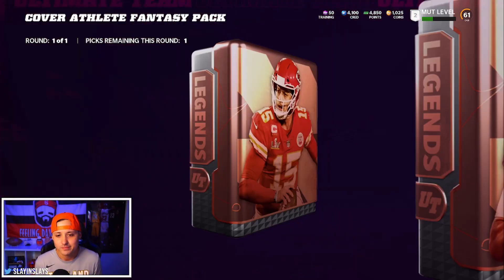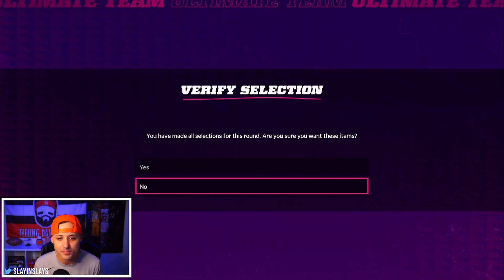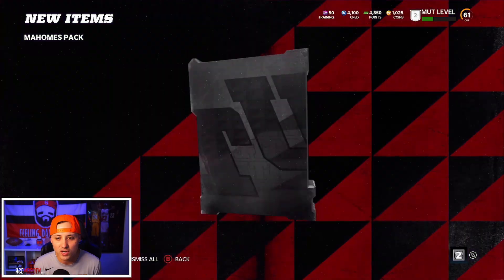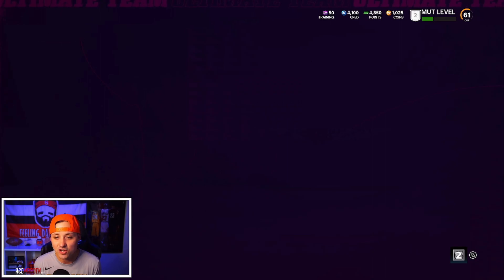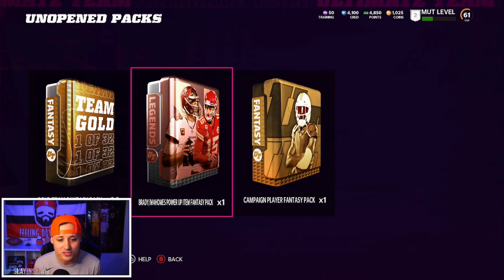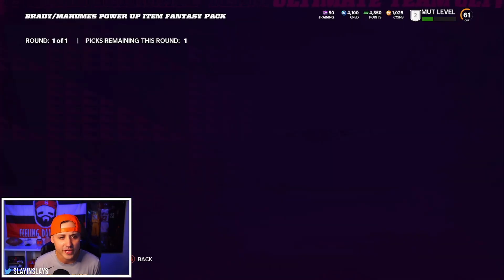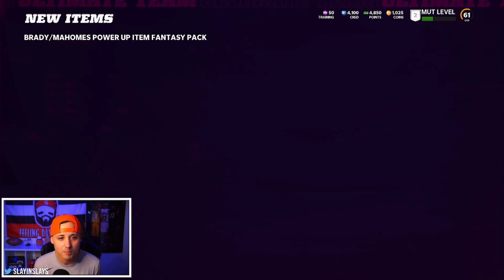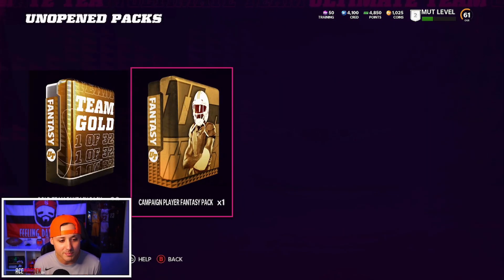This is the cover athlete fantasy pack - we're going to take Patrick Mahomes. We really don't want Brady, so we get an 88 overall Patrick Mahomes. That's our quarterback for now until somebody better comes along. Now we got the power up fantasy pack - I don't know if they give us two or if we pick, but obviously we took Mahomes so we're going to take Mahomes for the power up too. Pre-order content honestly a pretty big win.